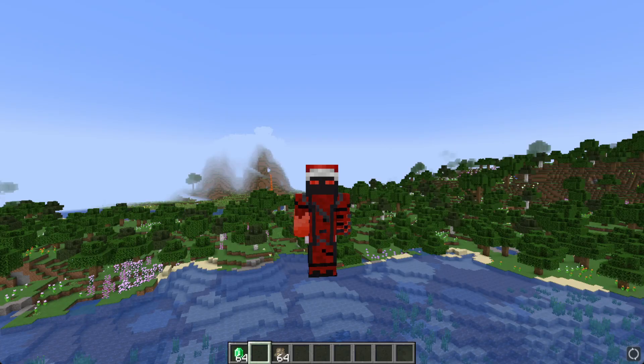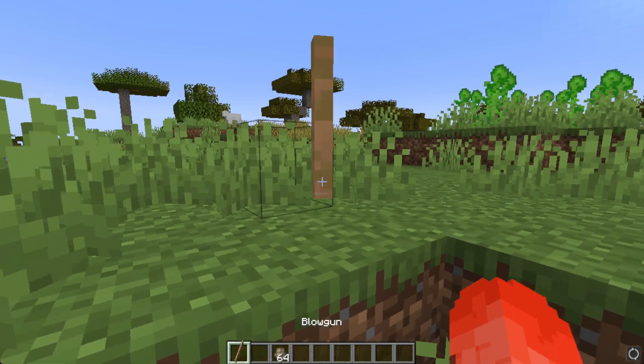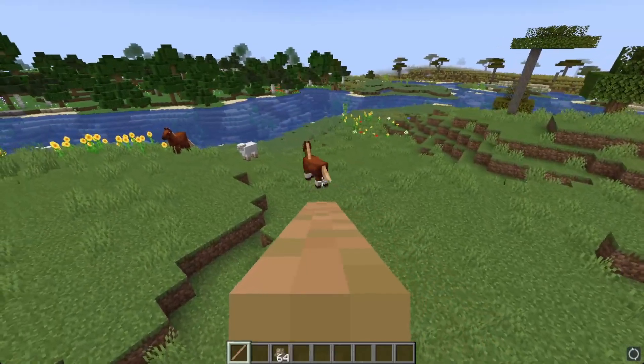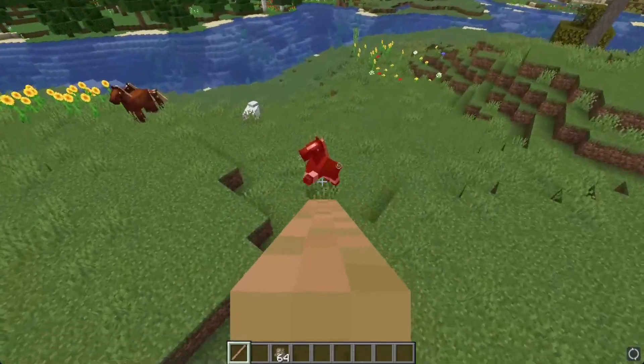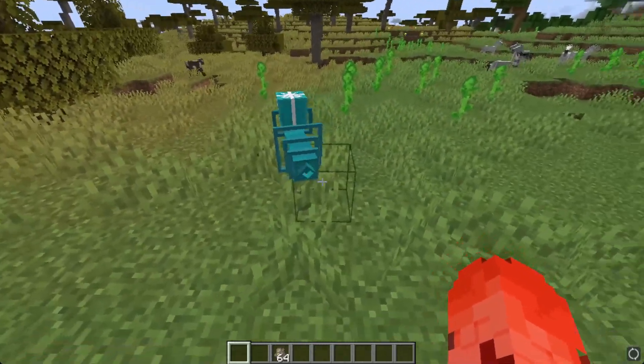The first item is the blowgun, traded by the jungle. It has one ability: when you right click, you shoot a poisonous slime ball. So if I shoot this horse, he'll get damaged and poisoned.